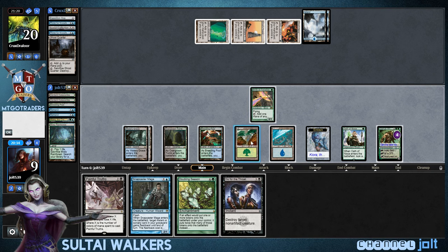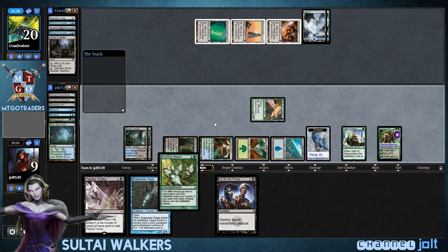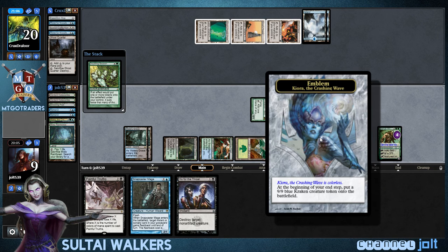Seven mana, untap with Wildspeaker — eight, nine. Get down Doubling Season. Yeah, but he's got five cards in hand. Let's get into some Doubling Season — we're going to go for it. And then we can plus Garruk, untap two lands and still have Snapcaster Remand. Then we'll season it now and get into two 9/9 Krakens.